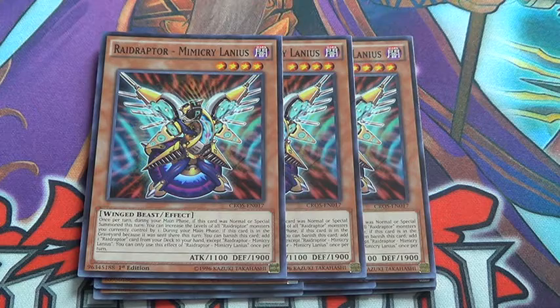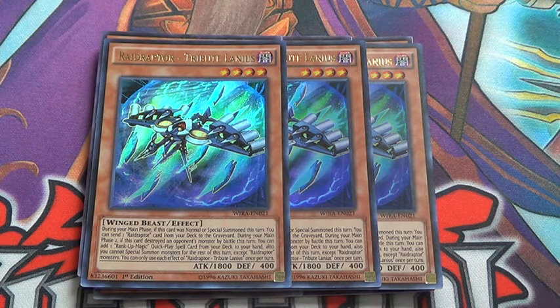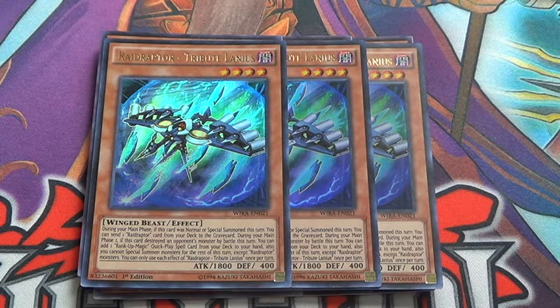And how you send him to the graveyard is with Tribute Lanius. Basically his effect is during the main phase, if this card is normal or special summoned, you can send one radiator from the deck to the graveyard. And then during main phase 2, if this destroyed a monster by battle, you can add one rank-up magic quick play back to your hand — and then you can't special summon other radiators besides using their quick play rank-up magic.